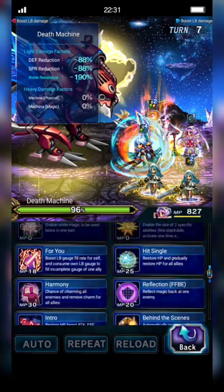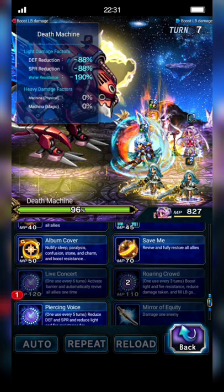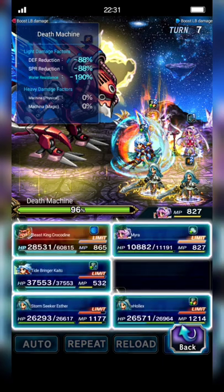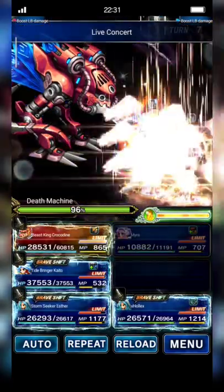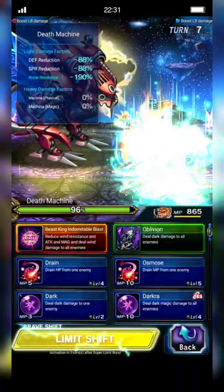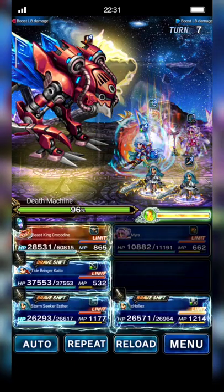This turn, Mira will cast Lift Concert to auto-Rearise and revive all allies, plus Audition. Crocodine will cast this to mitigate damage.